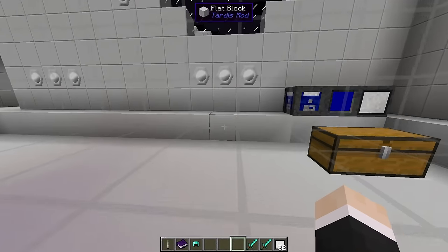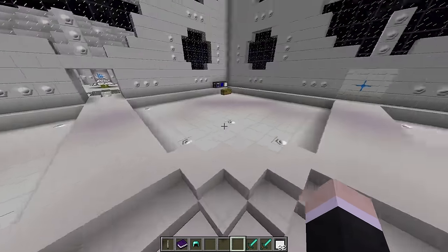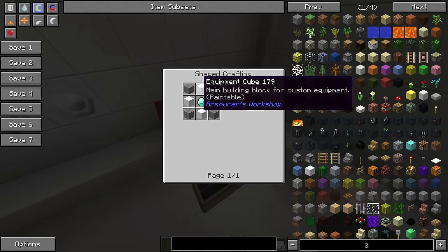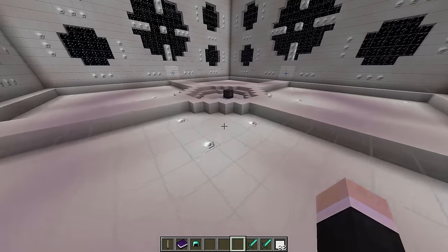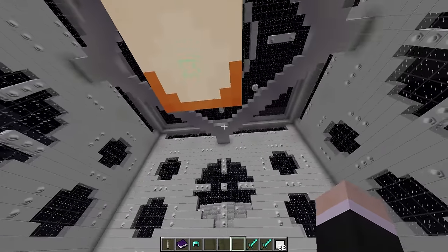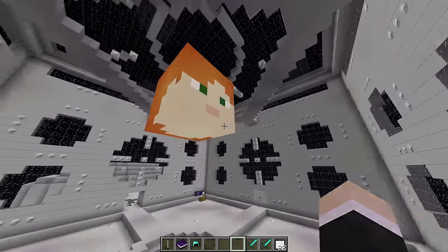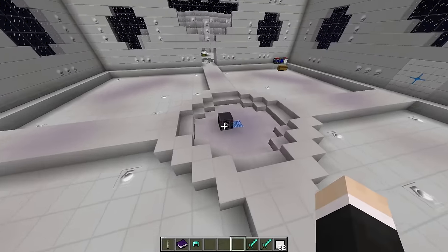To get started with the mod you're going to need one block, and that block is the armorer block. You can craft that block with four stone, four equipment cubes — which we'll get to in a moment — and one diamond, and that will give you this block here. I'd recommend giving it a lot of space above the block because it creates a grid along the ground as you can see.